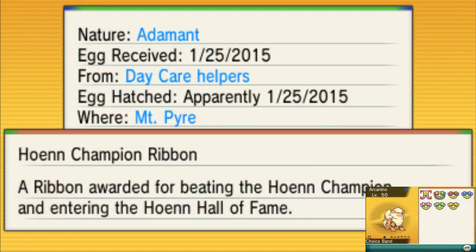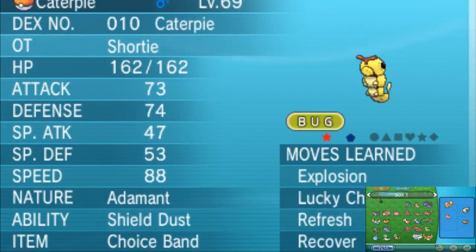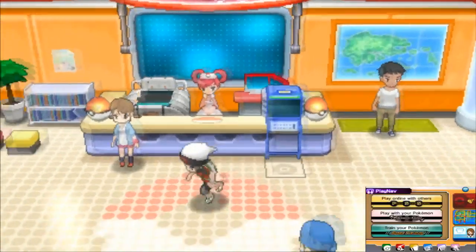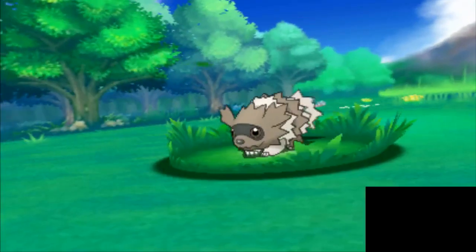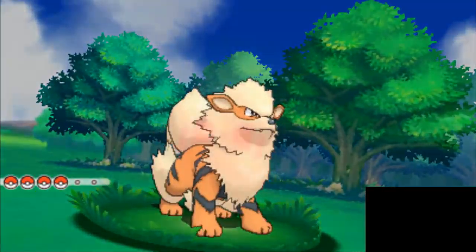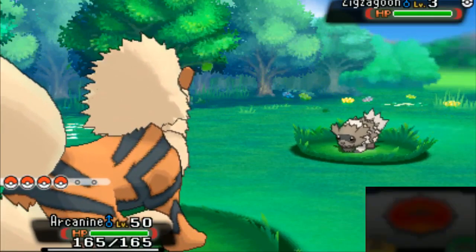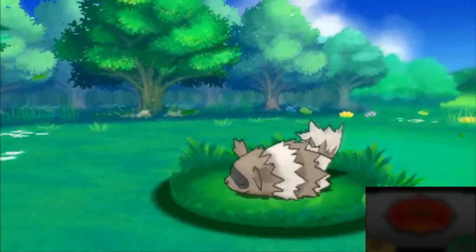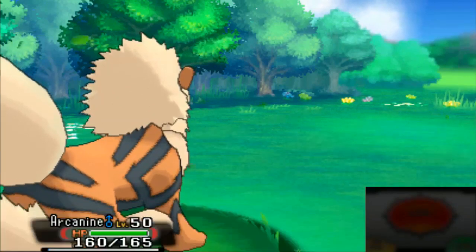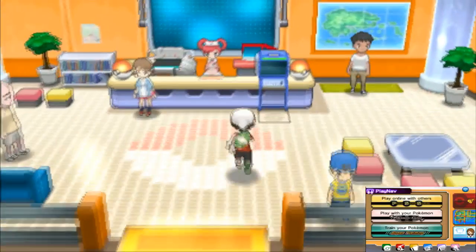I forgot to tick the nickname for Fire-doge, apparently — maybe that's a bug with the program. But as you can see, it has a Choice Band, Intimidate, Adamant nature, in a Luxury Ball. Checking the summary: Intimidate, stats are exactly what I set. It says hatched at Mount Pyre and came from the Daycare Helpers. It has all the ribbons — and you get that cool little ribbon animation when it comes out of the ball. Used Flare Blitz and it just kills this Zigzagoon.